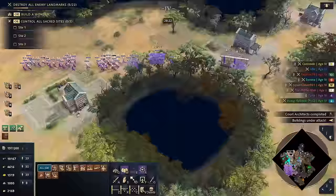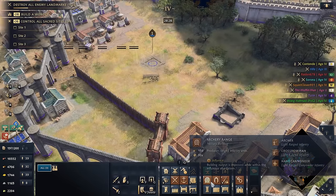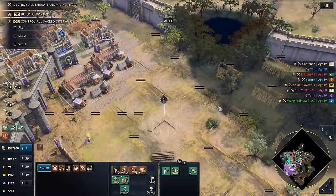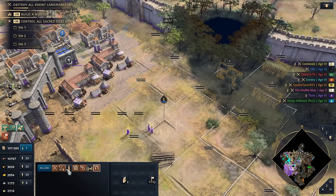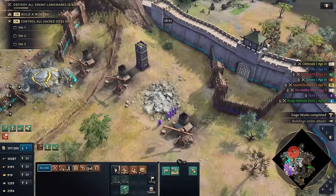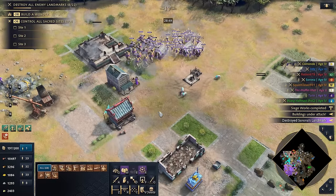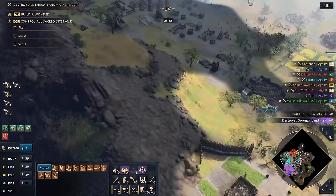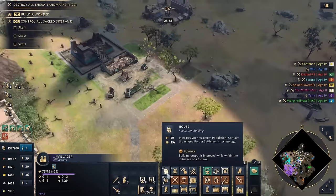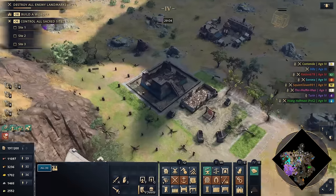I believe we have another cistern over here so let's set one up right here and connect it — that should give us what we're looking for. We're being attacked — looks like it's one of the Japanese. Let's set up a bunch of stables. I have a really bad habit of not using horsemen even though they're really good, especially for wonder defenses. We're not going to make that mistake today. Need to get Lemantanoi and Varangians upgraded. Housing network is giving us good intel.